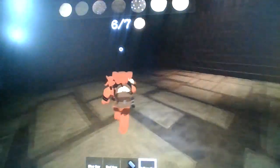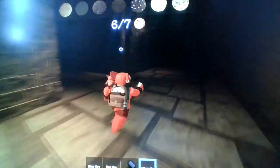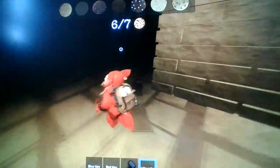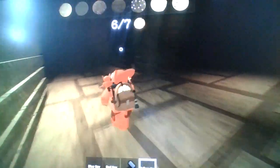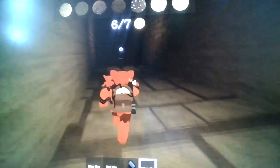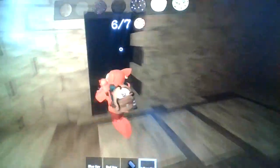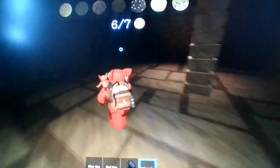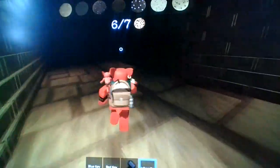Let's see — I spy something yellow. No, that's the green door. So the yellow door must be near one of the safe zones. I remember that. I think I'm just going in circles — I can't even see the cookie monster right now.